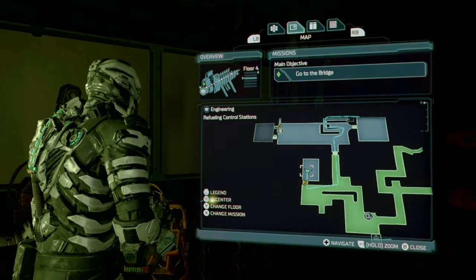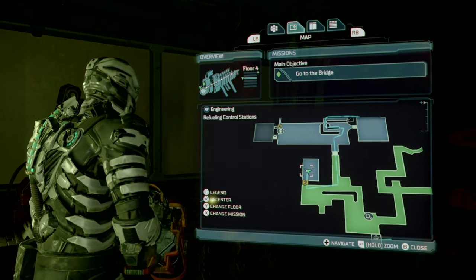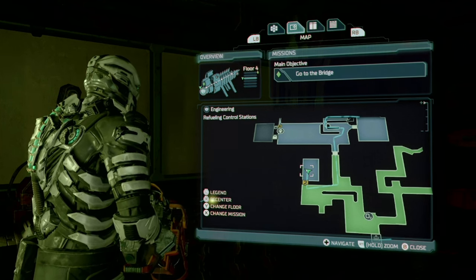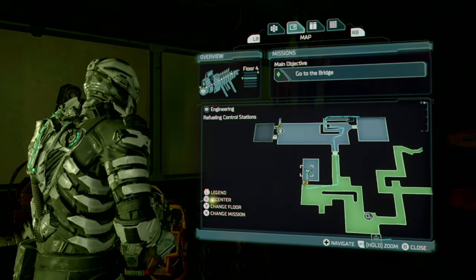The end of chapter seven is the best time to get this. Instead of taking the tram, just run across and go to the engineering section, then make your way to the location shown, and there it is.